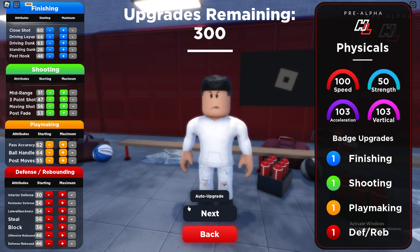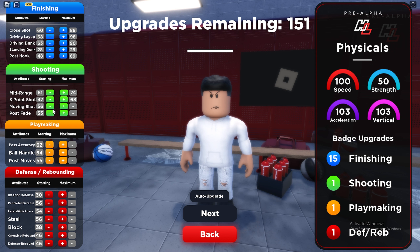So here's what we're getting. Go over to finishing first since this is a slashing build — upgrade your finishing all the way out, literally everything. The only thing I wouldn't recommend upgrading is standing dunk because you're never going to get a standing dunk at 5'9. I'll upgrade the post hook just because why not. Your three-pointer only goes to about 68 — not terrible, you can still shoot but you won't be too consistent. Your mid-range is a lot higher though; you can shoot consistently with a 74 minimum, which is actually good. I'd also recommend upgrading the post fade and the moving shot.